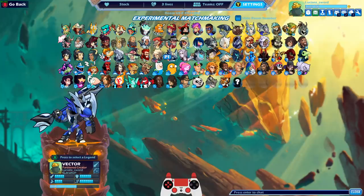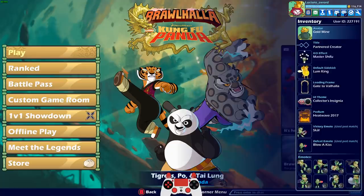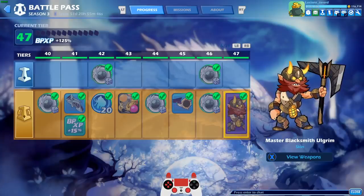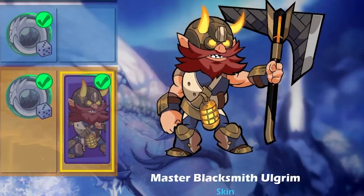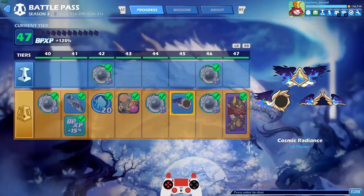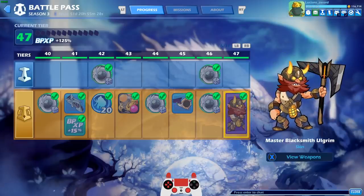Today is a special episode because I just unlocked — let me go to the battle pass — I just unlocked the skin I revealed for this battle pass, which is Master Blacksmith Olgrim. I literally just unlocked it last game. I was just doing my dailies and I wasn't even expecting it. Since it's a premium battle pass skin, it deserves a video dedicated just to this skin.